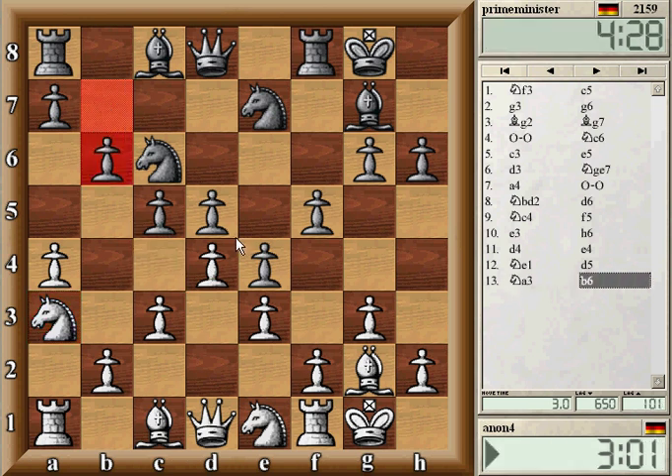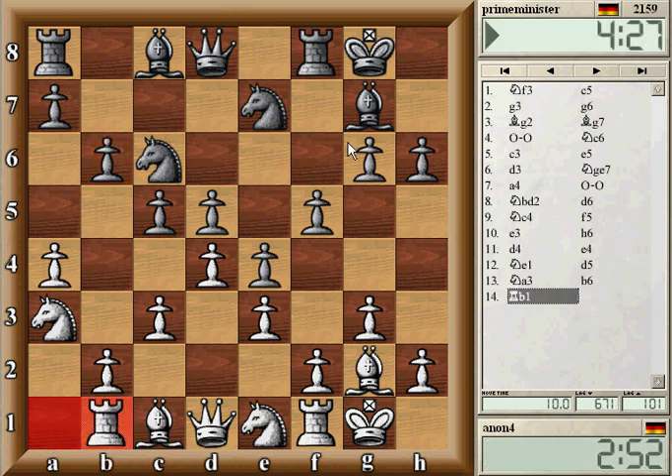We have a very closed center now. The question is how to get some play on the queenside. First I want to protect my rook — you see that this bishop on g7 was aiming at a1, so if I play something like b3 and c4 this might be a potential problem. So I wanted to get rid of this. He can play bishop a6 now to take the exchange, or try to do it another way. I wouldn't mind because the bishop is good, the rook is not, but it's not a problem at all because I can always play knight b5.